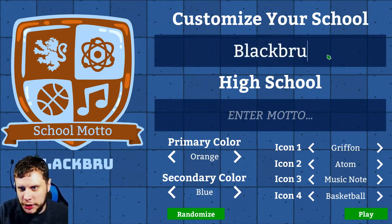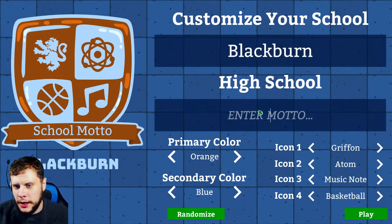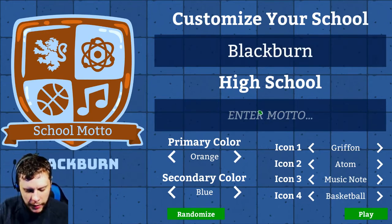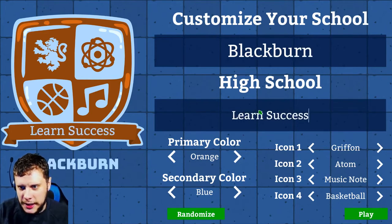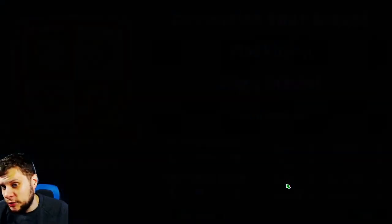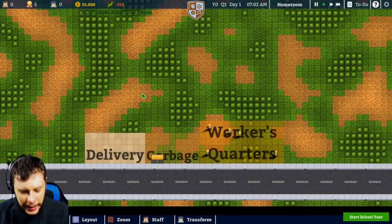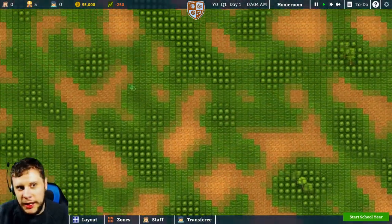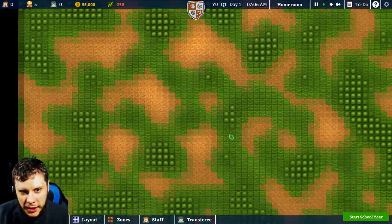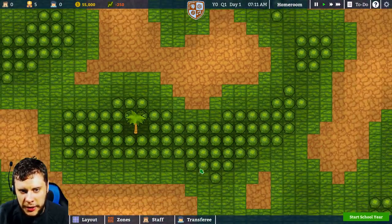We'll go with Blackburn — just a little shout out to our football manager series on the channel — and we will go with 'learn success' as a motto. I'm trying to keep it as close to what I initially tried as possible, but it keeps freezing on me. The reason it keeps freezing is because I keep trying to build walls on the edges of the map, so we're going to start in the centre this time.